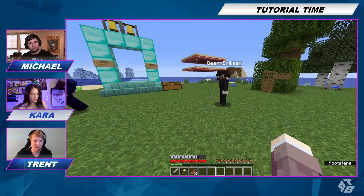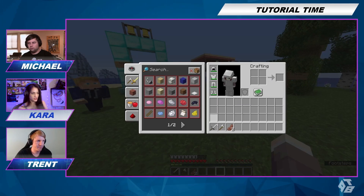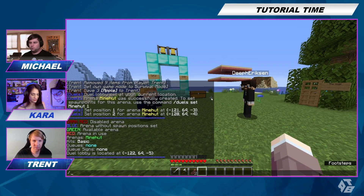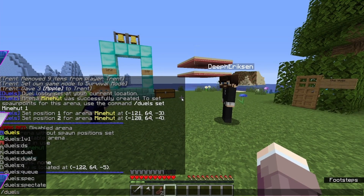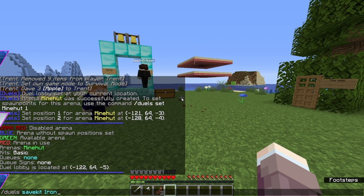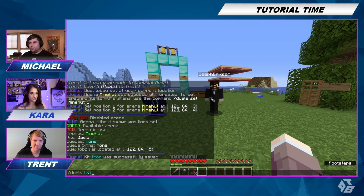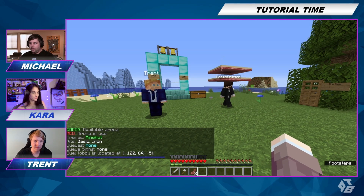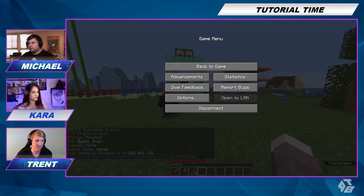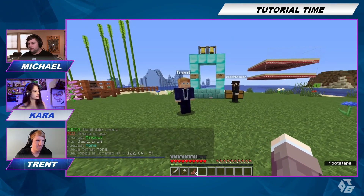I am currently wearing a kit — all iron armor, one iron sword, an iron axe, and two cooked mutton. So we're going to save this as one of our kits. We'll do slash duels space save kit, and I'll call this one iron. Kit iron successfully saved. You can make whatever kit you want; if you have it in your inventory or you're wearing it, everyone else will be spawning with that.